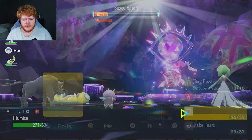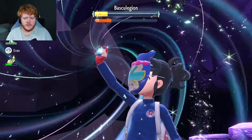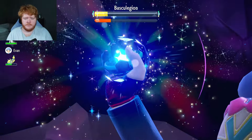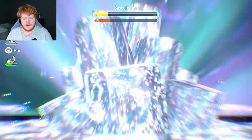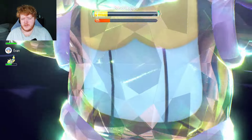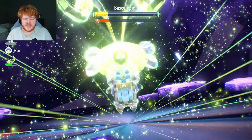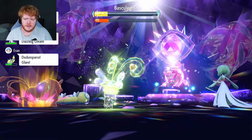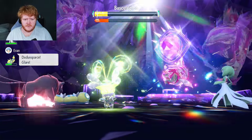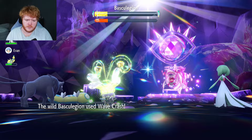I'm going to Terastallize and use Growth because if we go down we lose the raid. I just don't want to get it stolen because that could be the difference in winning. I messed around too much at the beginning — this raid would have been so much easier if we'd just gone to plus six Attack and plus six Special Attack and started attacking from there instead of going for hyper damage.